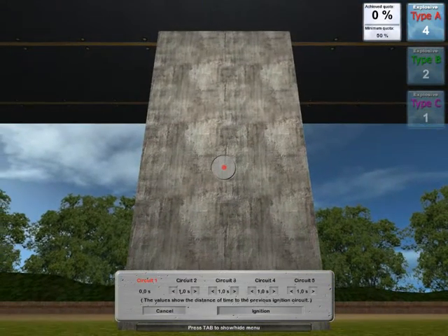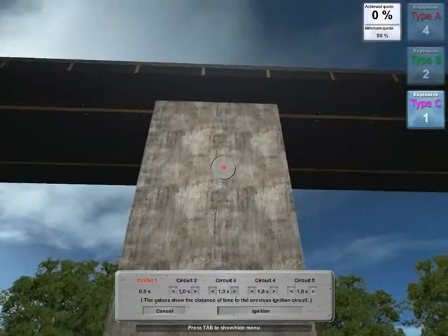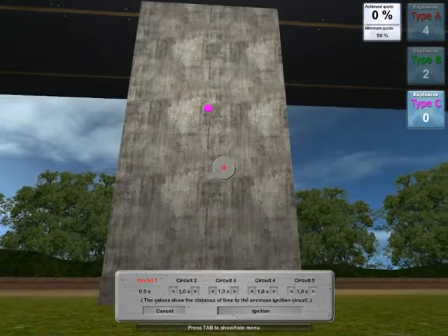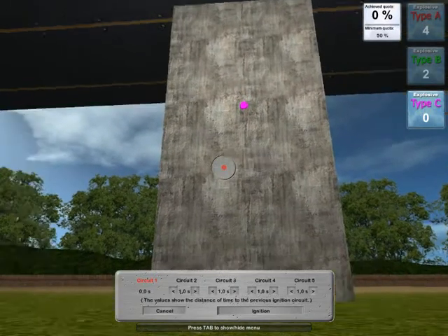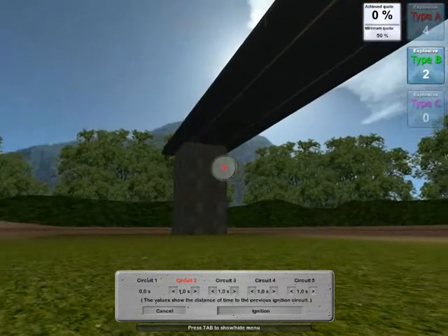I've managed to figure out how the circuits work, so I put a C on there — that's circuit 1. I press 2 and it goes to circuit 2. I'll use the B's for that.